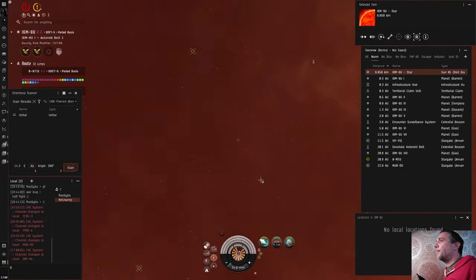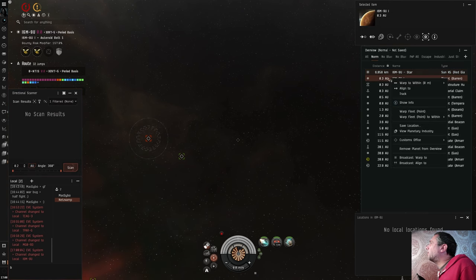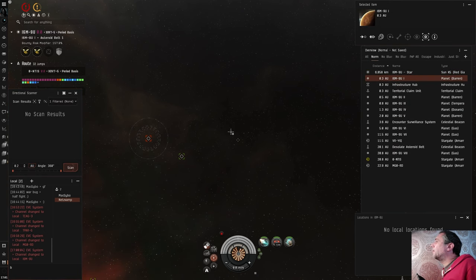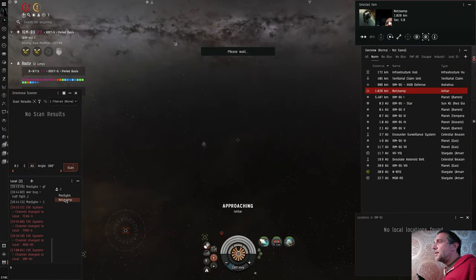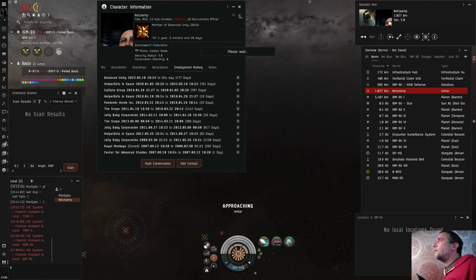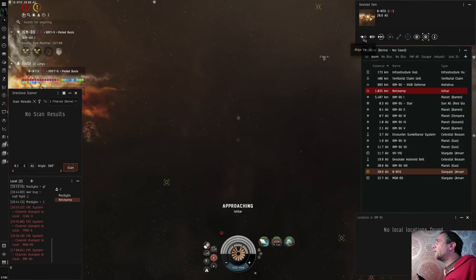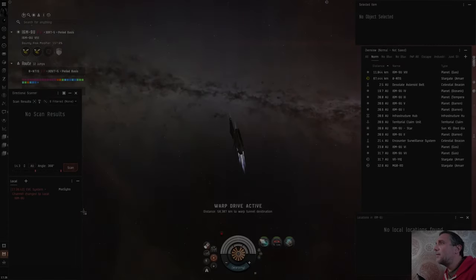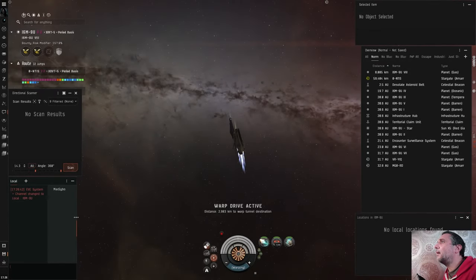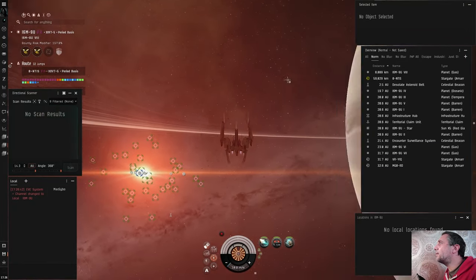I'm getting to that stage now where I just want to fight. This character is a 2007 character — same as me. I think he's tethered on the Astrahaus. So I had to log off there, and as I come back no one's probed me down — I'm still alive. There's nobody in the system.